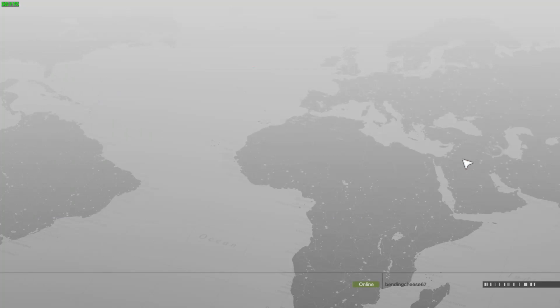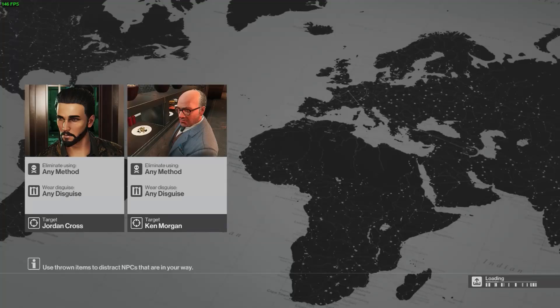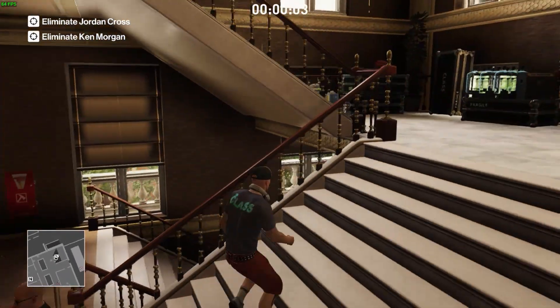I kind of screwed up there because I was going to start Marrakesh again, then remembered I already played that one. So now on to Bangkok — we start as the sound crew. We skip the cutscene straight away and kill Jordan in a pretty cool way.